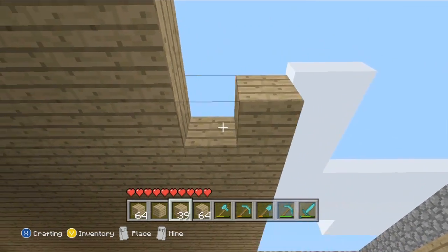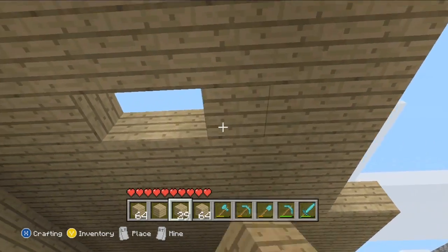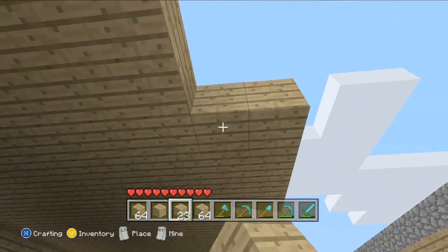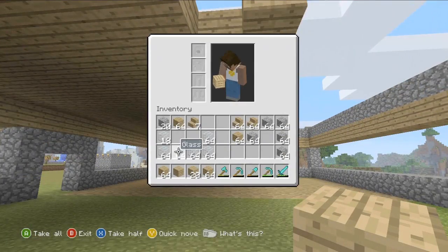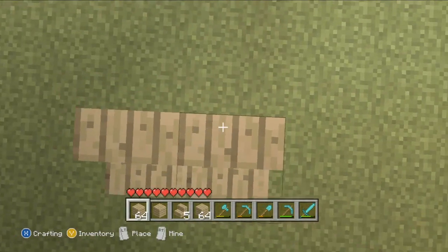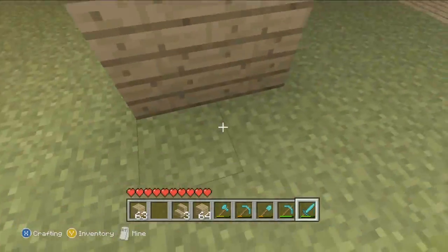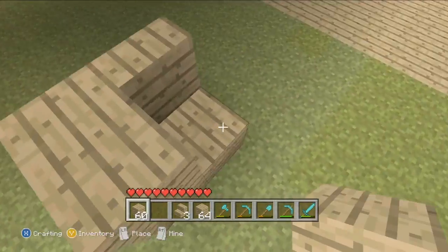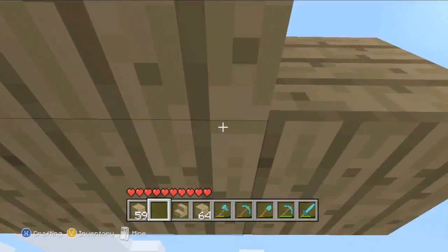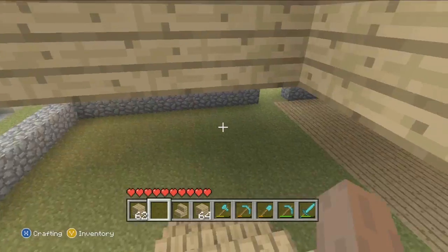So you're going to need a lot of stairs. You're going to have one there, and then the next part you have the blocks like this, and then stairs, and then more blocks — one, two, three, four. Your stairs can go in any direction, it doesn't matter. This is the boring part — placing the top section. I can see right now I'm going to need a lot more wood, which is not going to be fun.